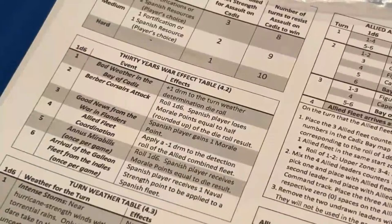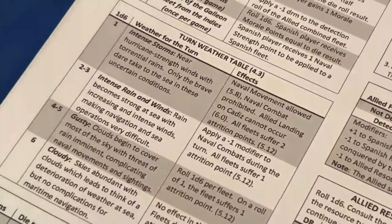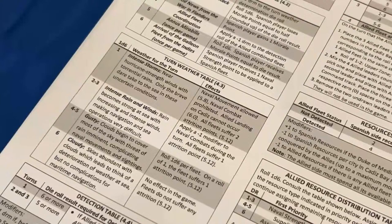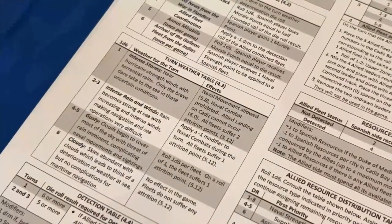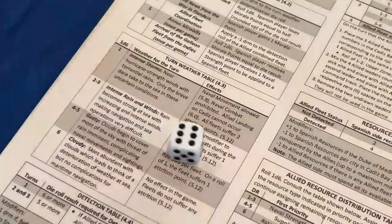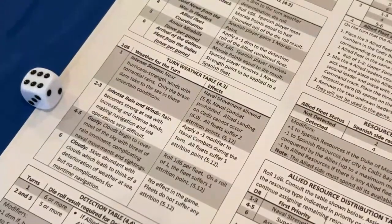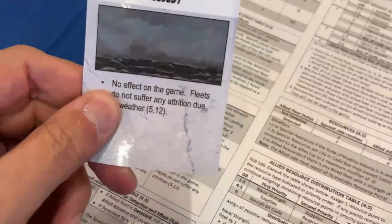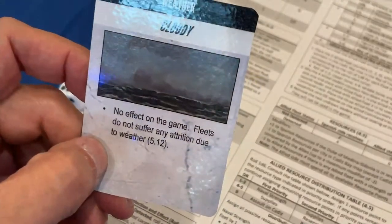The next step is to check the effect of the 30 Years War, but as a special rule in the first turn that phase is skipped. We go to turn weather. Weather can be our friend or enemy — it can stop the Allied fleet but also cause attrition on our fleet. We roll a die: it's a six, which is cloudy weather. Cloudy weather has no effect — fleets don't suffer attrition due to weather.